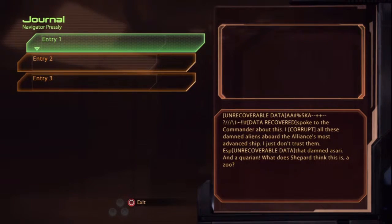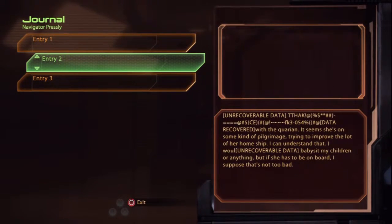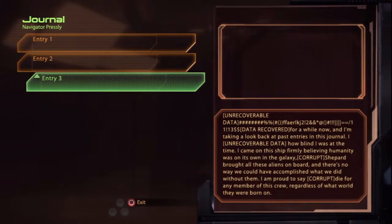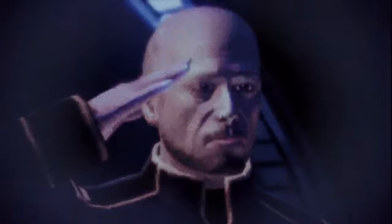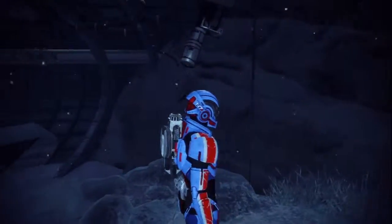Spoke to the commander about this. 'All these damned aliens aboard the Alliance's most advanced ship. I don't trust them, especially that damned Asari. What does Shepard think this is? A zoo?' What an asshole. With the Quarian, it seems she's on some kind of pilgrimage, trying to improve the lot of her home ship. Looking back at the past entries in this journal — how blind I was. Shepard brought all these aliens. At least he realizes his mistakes. Was it Presley? Who wrote that? I don't see Presley being all racist-like. Who knew Presley was kind of a douche?